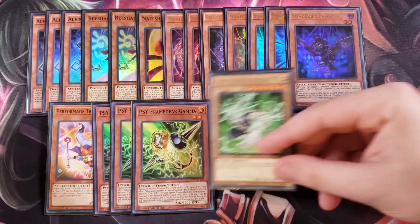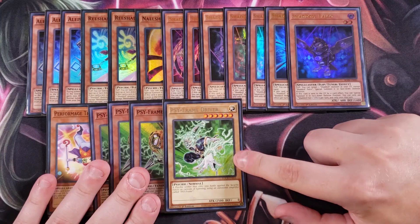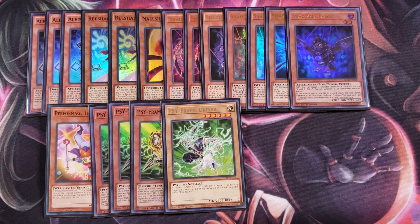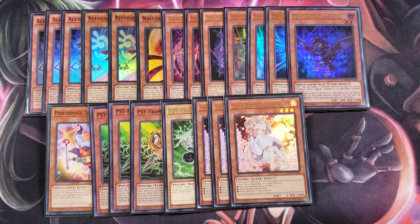We then play a single copy of Psyframe Driver, which you'll be special summoning off your Gamma all the time in this deck. We also play three copies of Ash Blossom, which is really good because it is a fire target to use with your Aleister and Invocation to summon your copy of Purgatrio — which is a really good OTK maker in this deck.